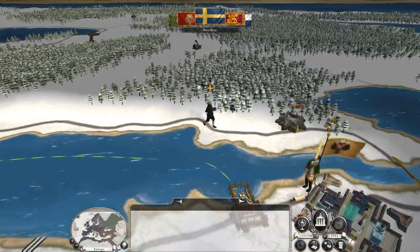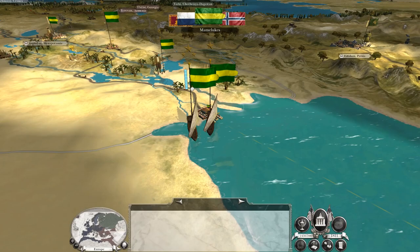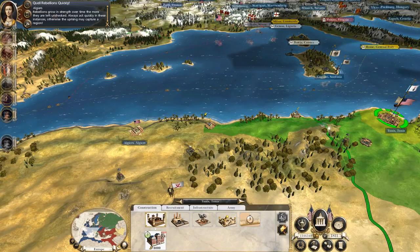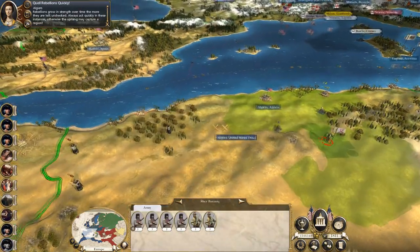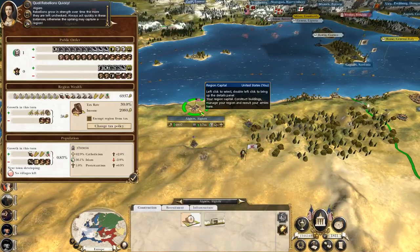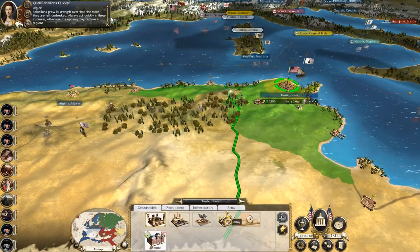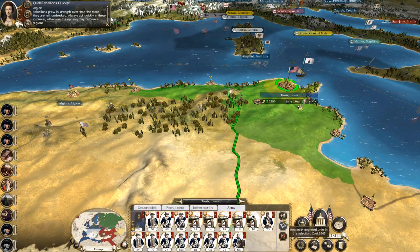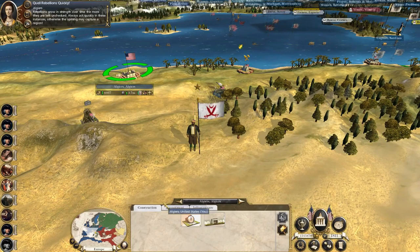Might Spain be forming the new Holy Roman Empire if they take Venice? If they take Venice, rebellions will grow in strength over time the more they're left unchecked. Always act quickly in these instances, otherwise the uprising may capture a region. This army is way too worn out to actually put down a rebellion — the question is how long will it take.